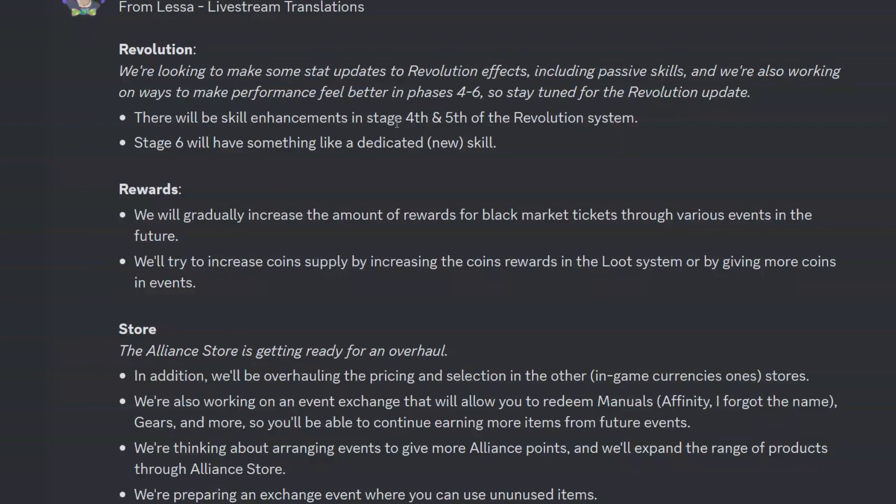The key points: there'll be skill enhancements in stage 4 and 5 of the Revolution system. Stage 6 will have something like a dedicated new skill. Those new branches of the Revolution stone are definitely going to be more enhanced than what we've got now — your typical attack, defense, HP. This is going to help those units that aren't used much to really be brought up to the meta, which is really good. This is their way of balancing and buffing characters.